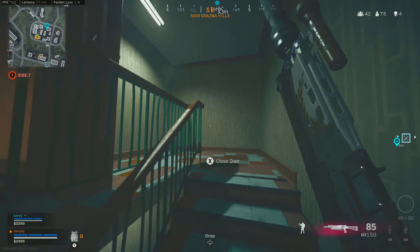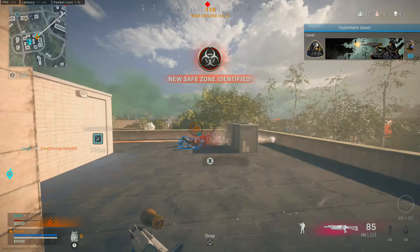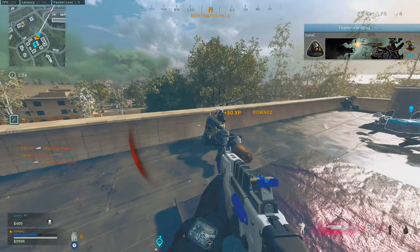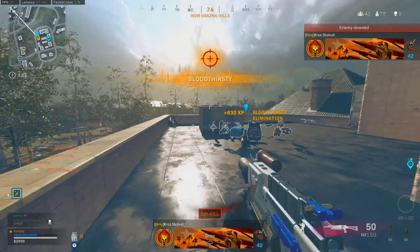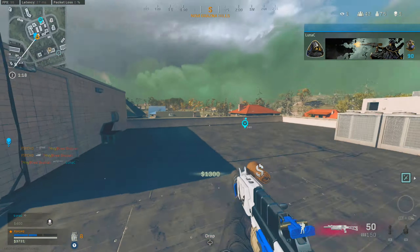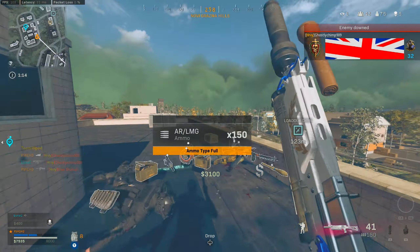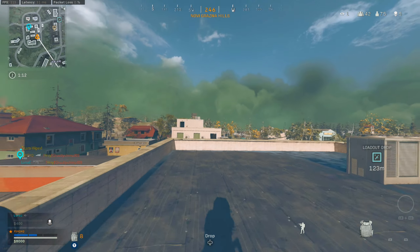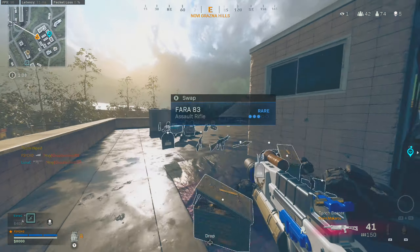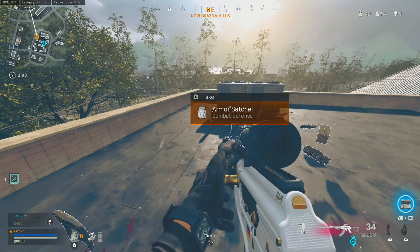My teammate pushes this fight even though we downed the team, and as you heard one of them got rezzed. Unfortunately my teammate goes down here pushing the fight. I managed to get this guy, but I didn't realize this other guy had self-rezzed — I thought it was a teammate. This guy was an absolute idiot and pushed me with zero plates and nothing to his name. Going back to the start of that fight though — I was making sure I was throwing stuns and grenades in to help my teammate as much as possible, even though I couldn't put shots in because I couldn't see the enemy players.